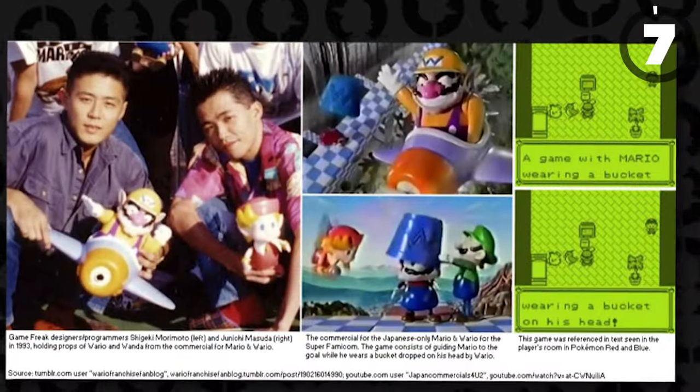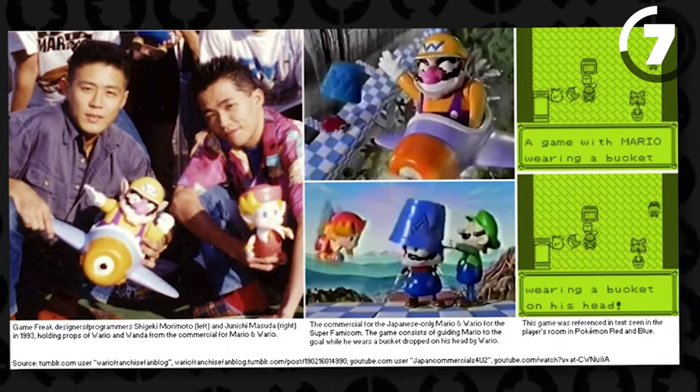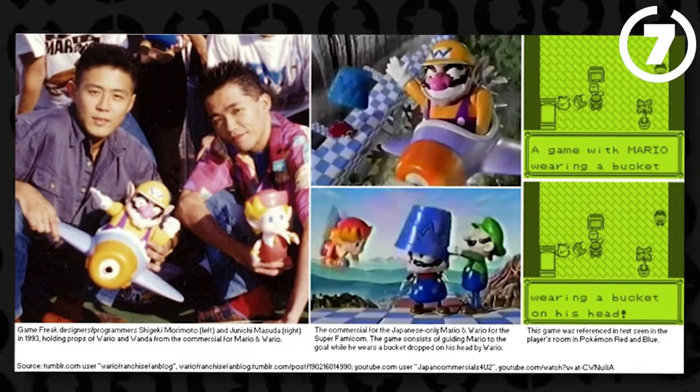There is an Easter egg reference to Mario and Wario games specifically in Pokémon Red and Blue. On Route 24, you can actually hear the same music being used for those games, so there is a literal musical connection between the two right there, which is pretty awesome.